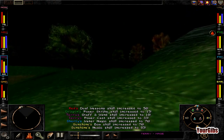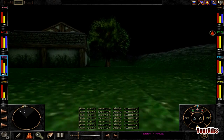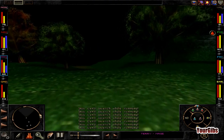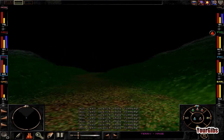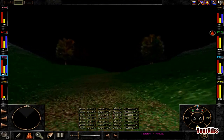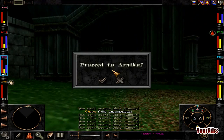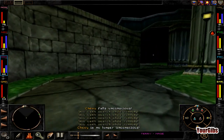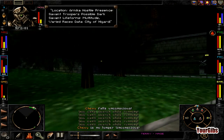Where the hell is Arnica? I do not want to come across anyone else. Let's look at our map here. We need to go this way. There's that house — I think you can teleport inside. Let's go up here. Alright, we're almost there — you can taste it. Oh, we're like bouncing off the walls here. Run everyone! We would love to go to Arnica. Finally! Ah, that's a relief. Location: Arnica. Hostile presence — Savant Troopers, possible Dark Savant. Lifeforms: multitude, varied races. Data: City of Higardi.